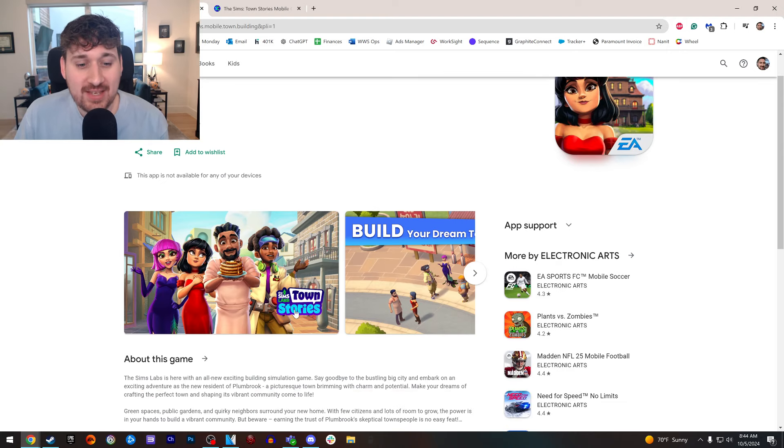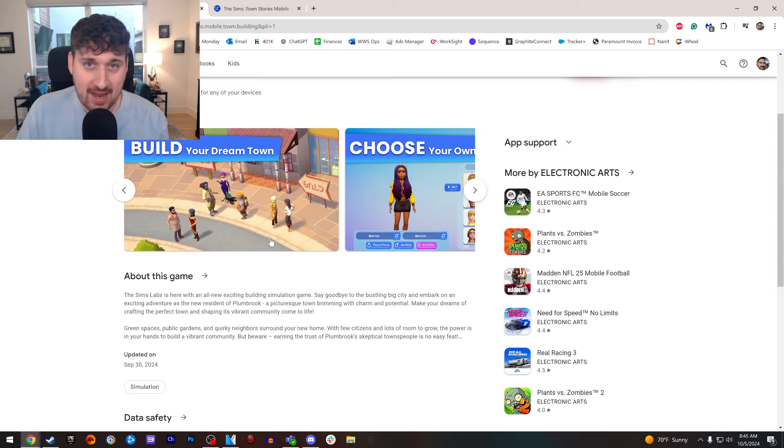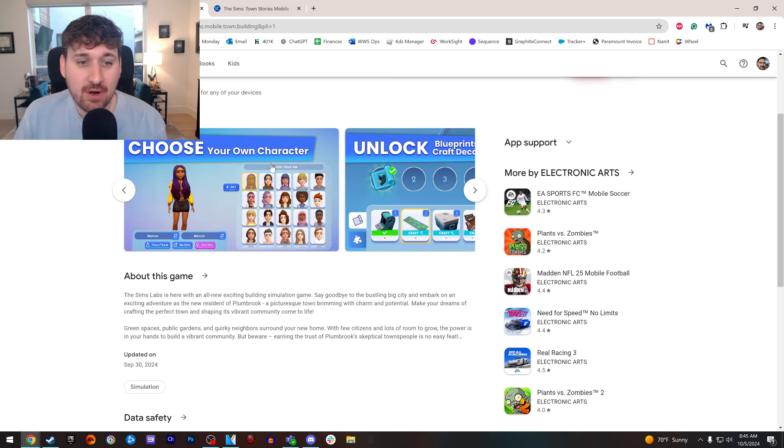So we can see here The Sims Labs Town Stories. The first slide says 'Build Your Dream Town.' Already, the little bit I know about this game is giving me Animal Crossing island vibes, where you move somewhere, you need to accept new villagers in, and maybe there's a handful of villagers that already live in this city with you, and you're trying to build out your dream town with your dream residents.